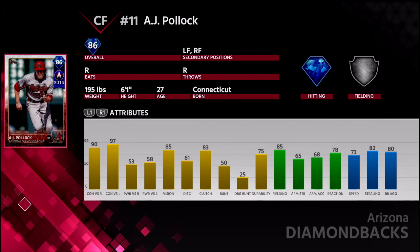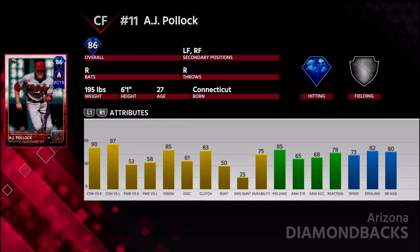I definitely recommend doing this collection. Goldie is an awesome player you're going to get. And this collection in total only cost — with Goldschmidt being around 60K, Zach Greinke is only like 3K — probably around 70K for the whole collection. I definitely recommend doing this. I hope you guys enjoyed this video. Leave a like, and subscribe if you're new. Until next time, I'll talk to you later.